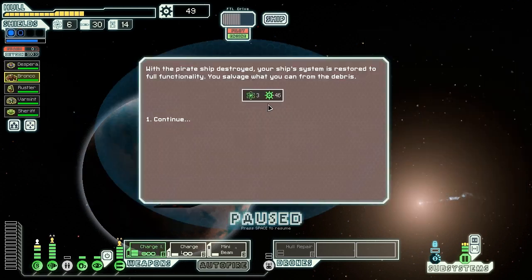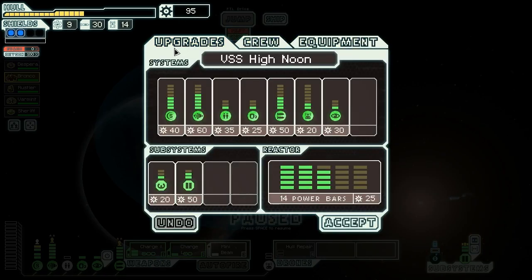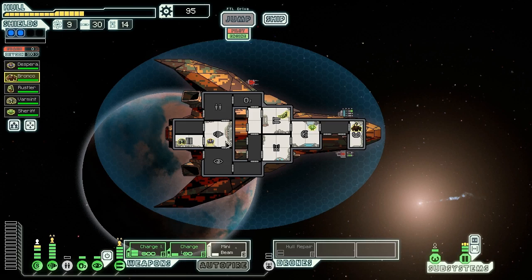With the pirate ship destroyed, our ship's systems are restored to full functionality. We salvage what we can from the debris, getting three fuel and 46 scrap. I will take that for sure. With 95 scrap on hand, we're almost enough to get the shields back up to where we want them to be — so that's good news. We still have a stunned captain though. Once he's no longer stunned, we'll be able to leave. Those stun bombs have a long stun effect — holy cow.